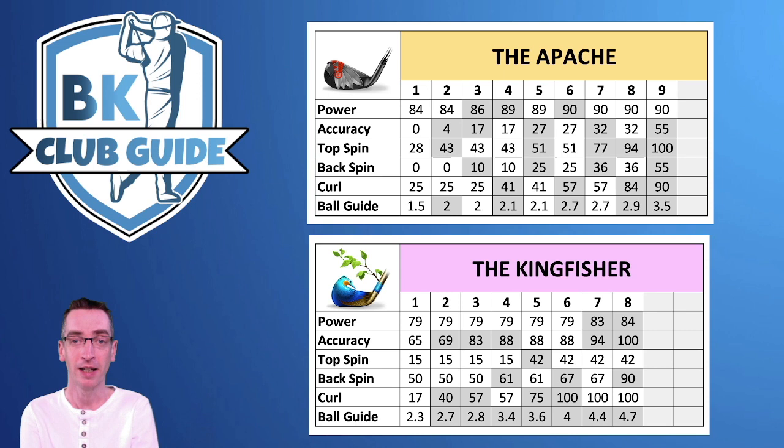However, the accuracy on the Apache is bad. You've got no accuracy at level 1, very limited accuracy at level 2, and you also have no backspin, so it's very difficult to control the ball. The ball guide is also not very good at all. When you unlock the Kingfisher, I would switch to that instantly. Even at level 1 you've got 65% accuracy — five yards less power, but that's not really going to make much difference. You have some topspin and a good amount of backspin at 50%, and a much better ball guide at 2.3 versus 1.5. You can look at that second bounce and control the ball much easier.